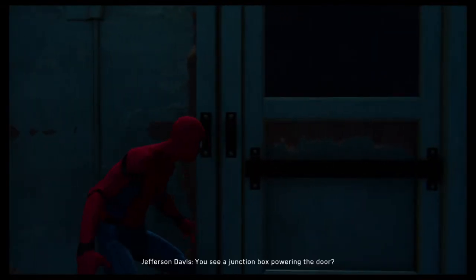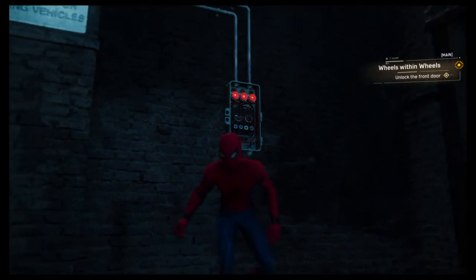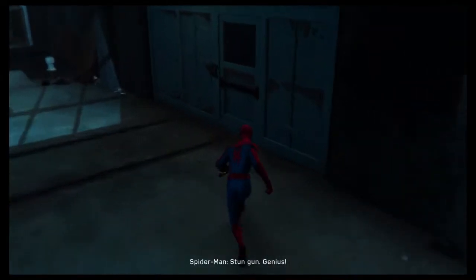Appreciate it. You see a junction box powering the door? Yeah, got it. If we can overload it, that should force the door open. Smart, but I don't have anything that packs enough current. Try this. Stun gun — genius!